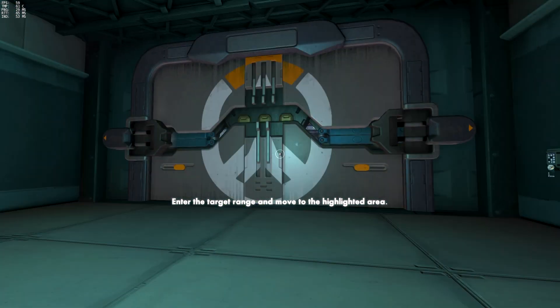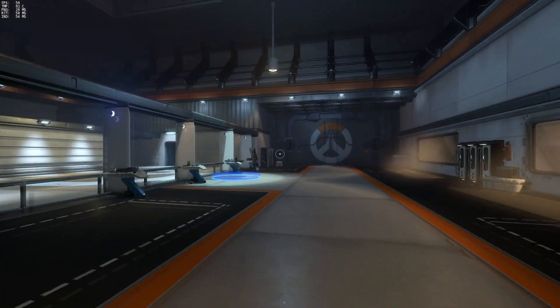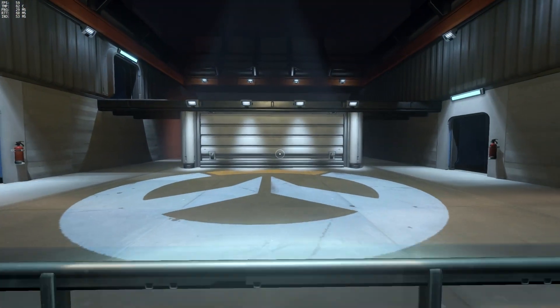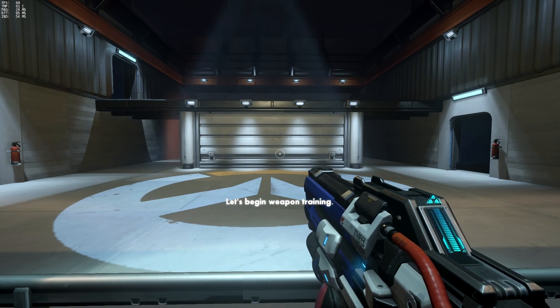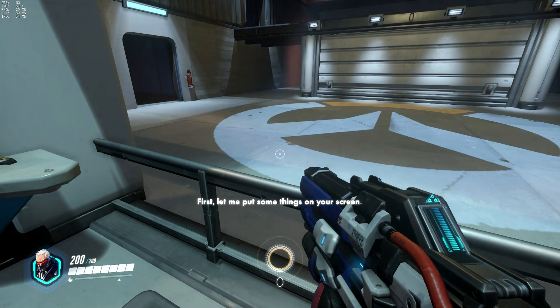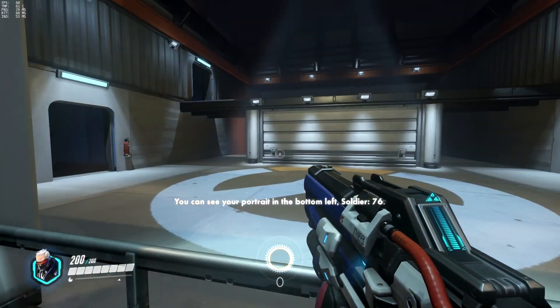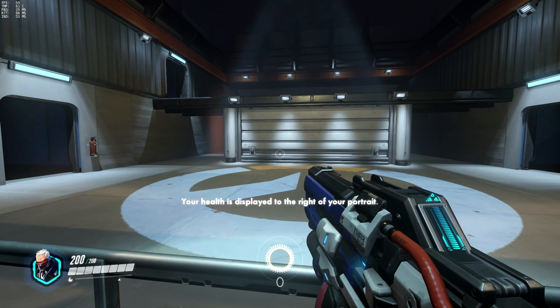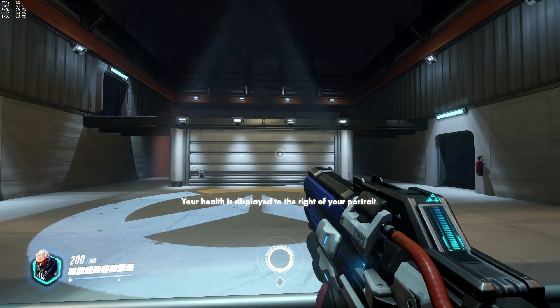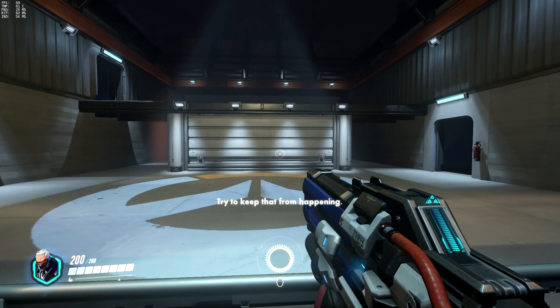Enter the target range and move to the highlighted area. Let's begin weapon training. First, let me put some things on your screen. You can see your portrait in the bottom left, Soldier 76. Your health is displayed to the right of your portrait. If your health reaches zero, you die. Try to keep that from happening.